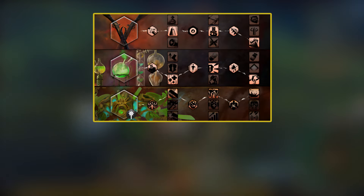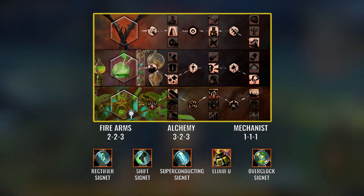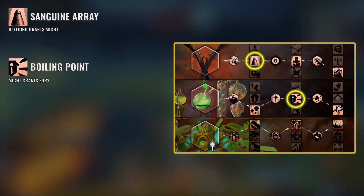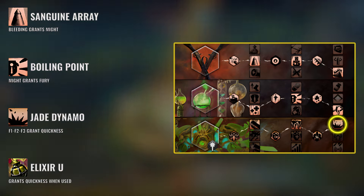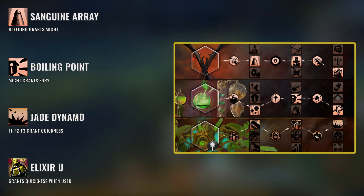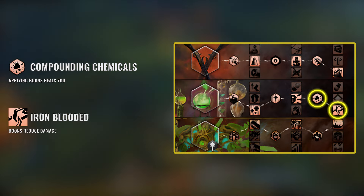For the traits, we're using Firearms, Alchemy, and Mechanist. Our utilities are all signets with just one elixir, which you can see listed on the screen. All of them combined will increase your sustain, mobility, and damage. Sanguine Array and Boiling Point synergize well together and help maintain permanent might and fury. Jade Dynamo combined with Elixir U provides a solid uptime of quickness. All of these boons will increase your damage.